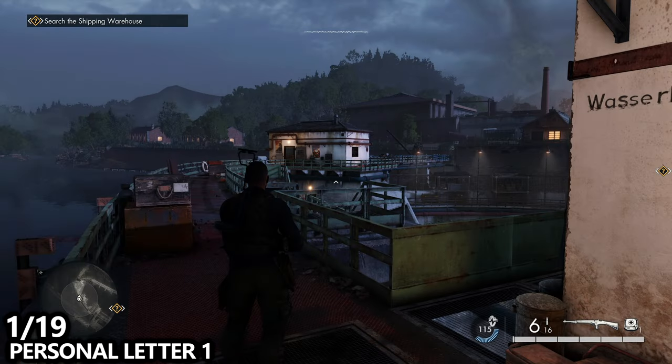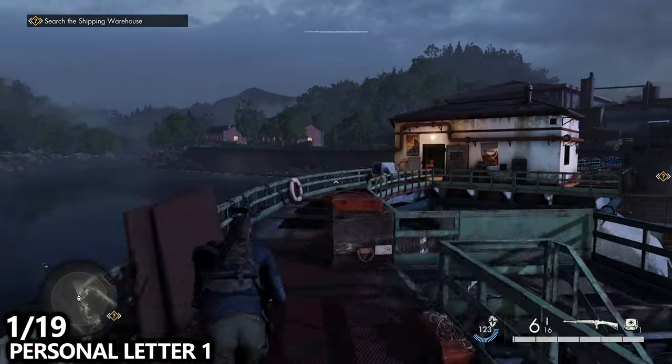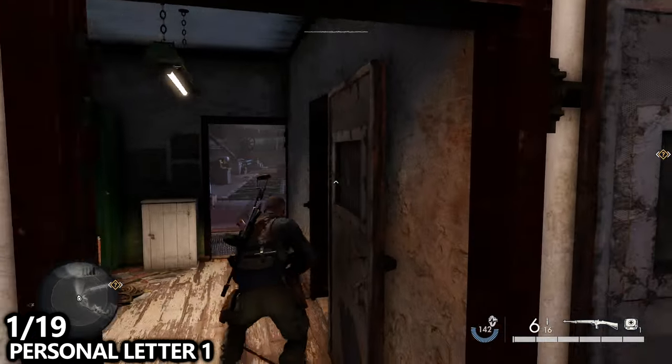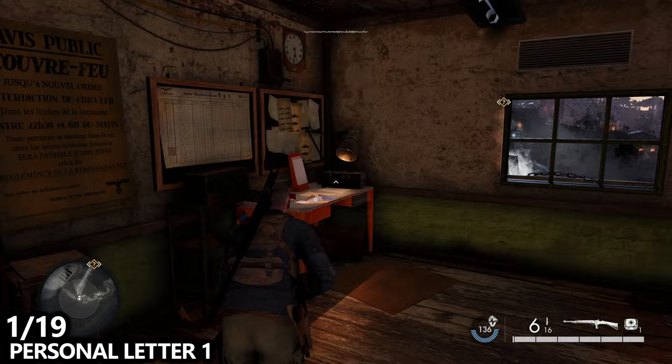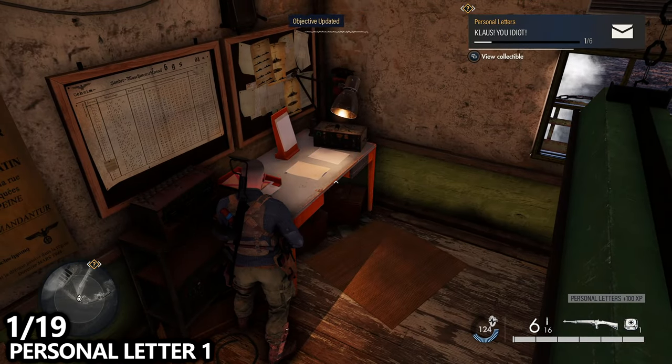We'll start off very early on as soon as we gain control of our character. We'll probably end up here and you can just follow along this edge. There are a couple of enemies you can snipe and take care of pretty early on in this mission, and then in this first little office you can find the first personal letter of the mission.